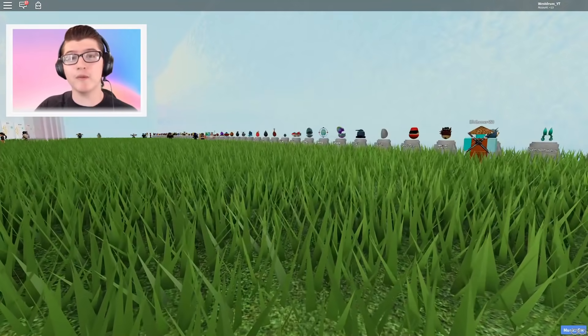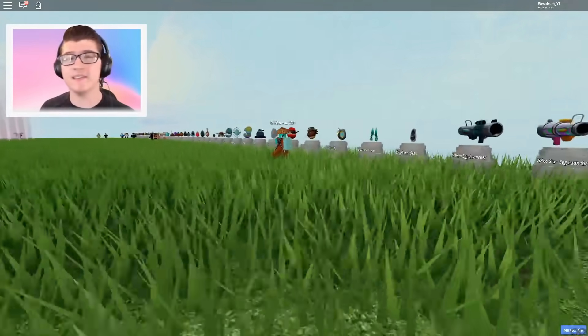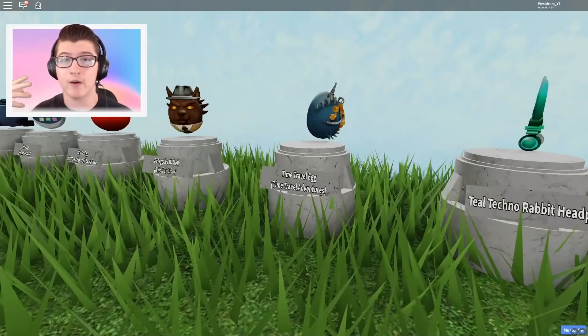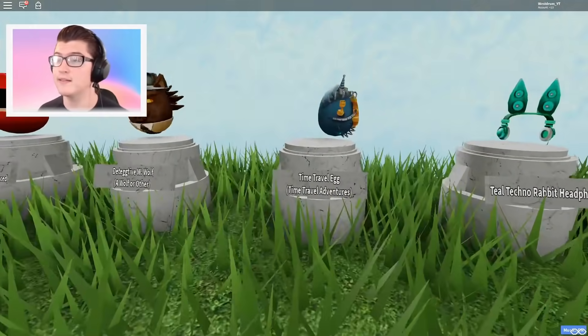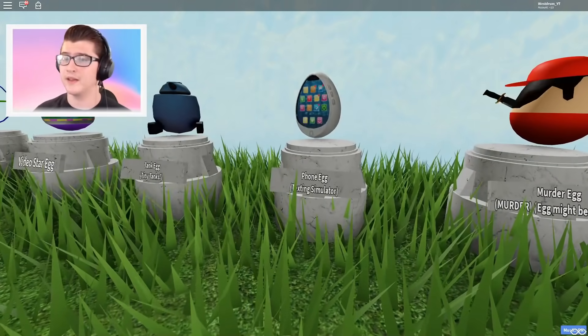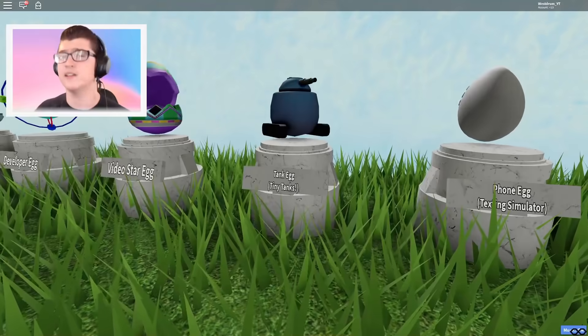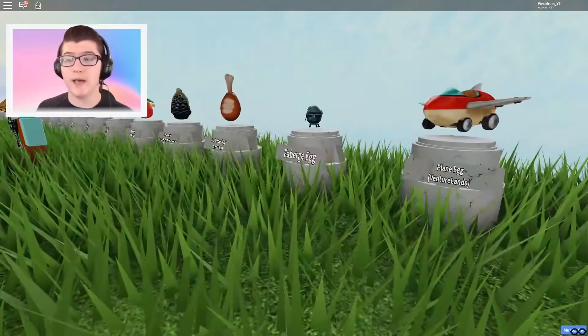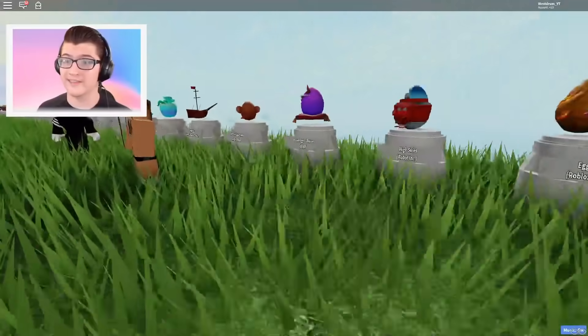So I actually made a video on this place a few hours ago, and basically what this place does is it showcases every egg along with the game that they are in. For instance, the Time Travel Egg is in Time Travel Adventures, the Phone Egg is from Texting Simulator, Tank Egg is from Tiny Tanks, and so on. With this place, you're able to identify every single egg in every single location throughout Roblox.